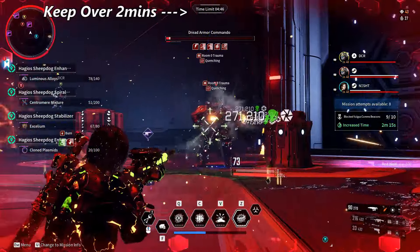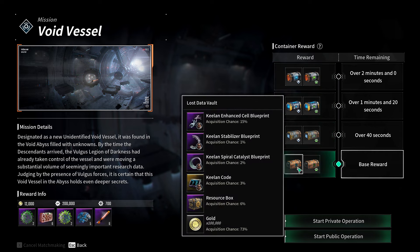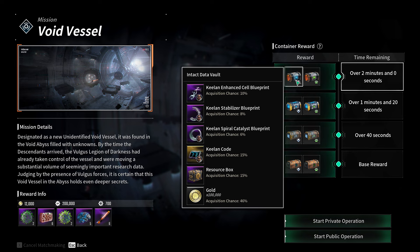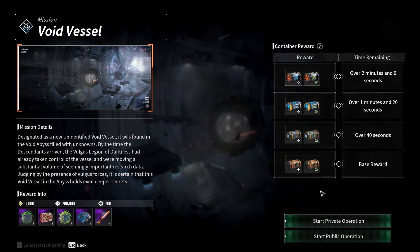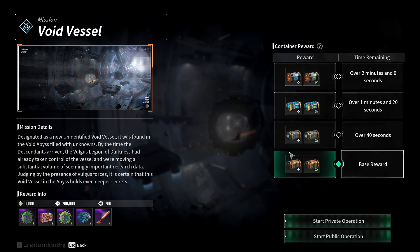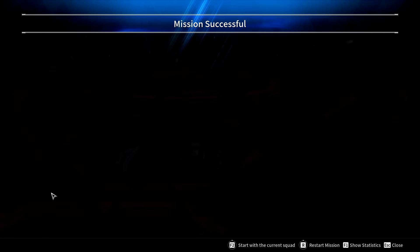At the end of the void vessel you'll run into the new boss, the Dread Armor Commando. Once you defeat him, based on how much time is left, you get a certain number of boxes. The top award is if you have over two minutes remaining - you'll get all four boxes. You'll either get boxes for the descendant Keelan on the left, or the dog box on the right. This is RNG based.